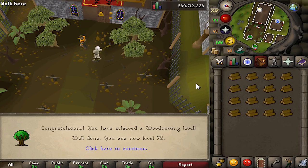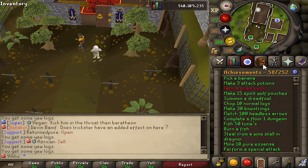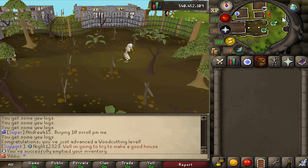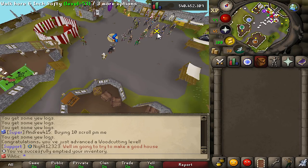Woodcutting doesn't really need bonus XP. It has a couple achievements for cutting a ton of magic logs, which will get you to 99 anyways. But it is a good idea to use the bonus XP just to get up to magic logs in the first place, so I got up to around 78. That way when we're off of bonus XP, I can just go cut all 500 in a row, get those achievements done, and get 99. And there's also an achievement for opening bird nests if you didn't know, so make sure you pick those up and open them.